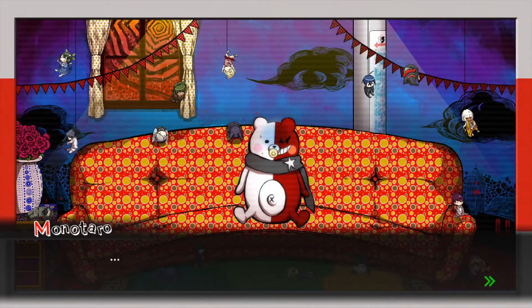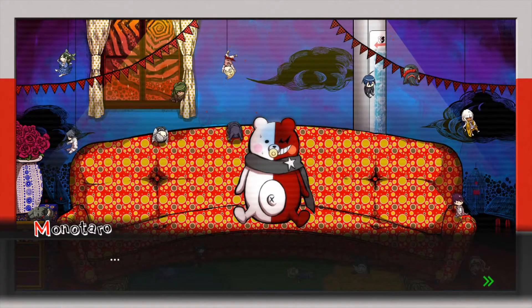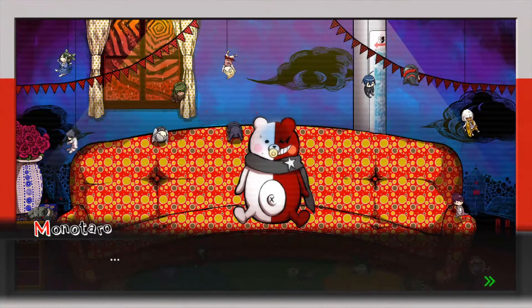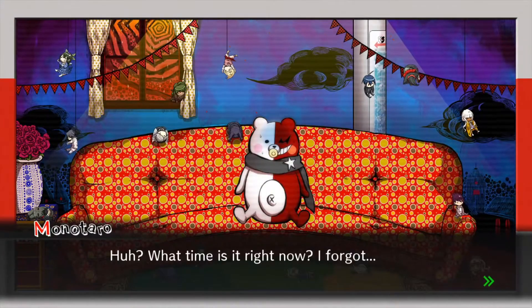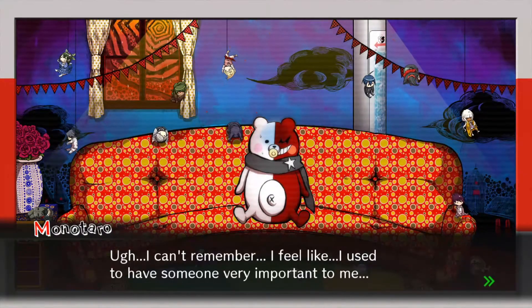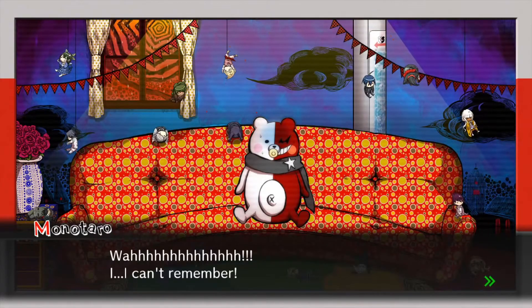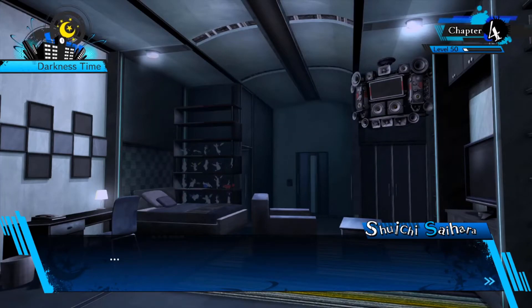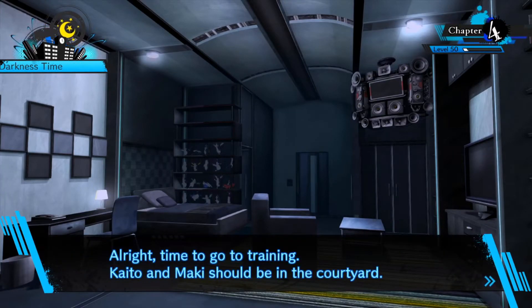Ding dong bing bong. This is an official announcement from the ultimate academy. What time is it right now? I forget. Have I always been alone? I forget that too. I can't remember — I feel like I used to have someone very important to me. I can't remember. He's helpless without me. Poor Monotaro. We're at level 52 now. We're finally at the halfway point for levels — the last game was 100 so it makes sense level 50 would be the max. All right, time to go training — Kaido and Maki should be in the courtyard.